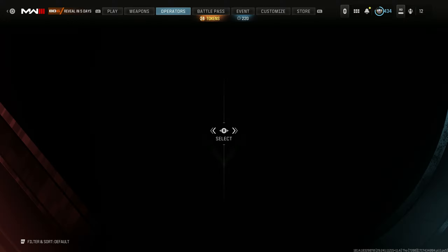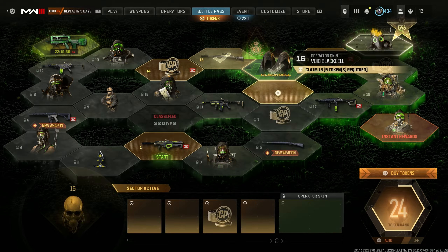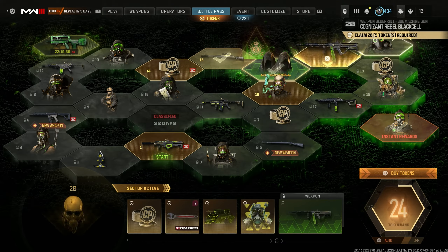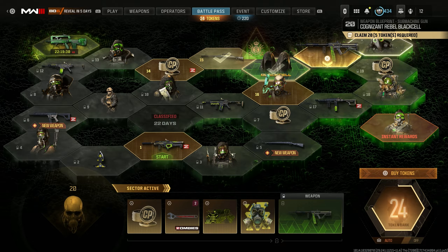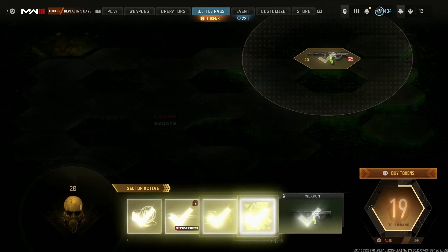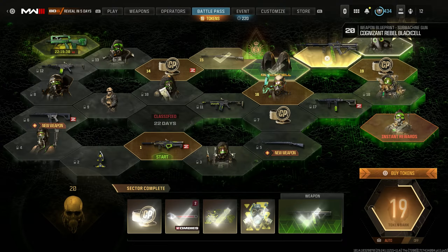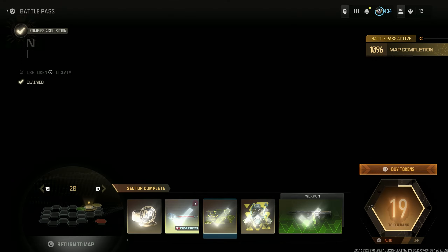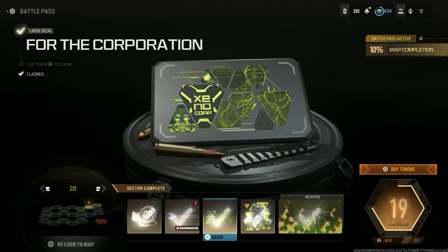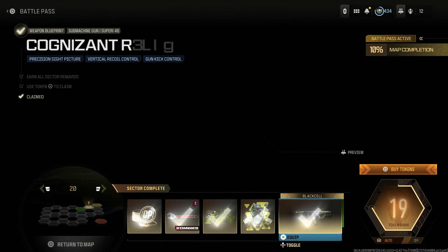Going over to our battle pass — we tried out the Car 98K which was pretty awesome, really enjoyed it. Now let's do the Superi, kind of like an SMG, so I'm pretty excited for that too. It looks like you get some zombie stuff in here, 100 COD Points back, a legendary Aether Tool, a corporation large decal, and a vectored protection emblem.